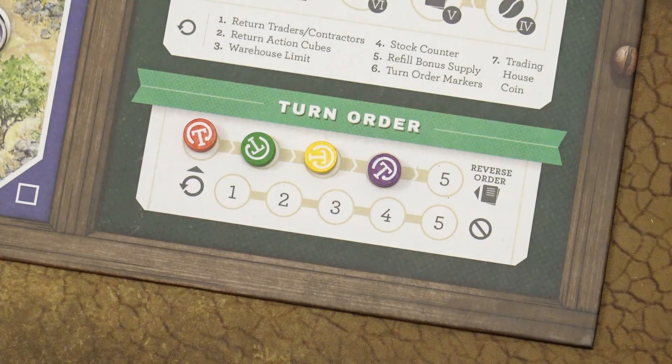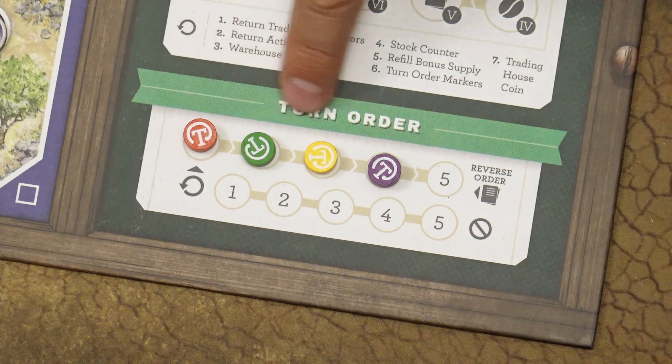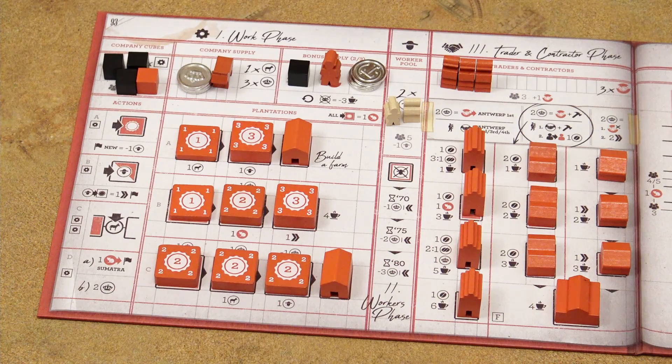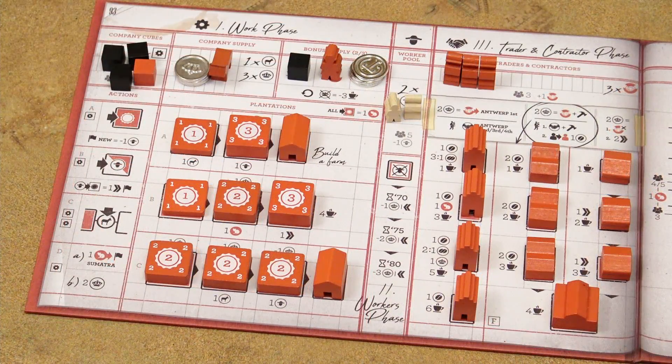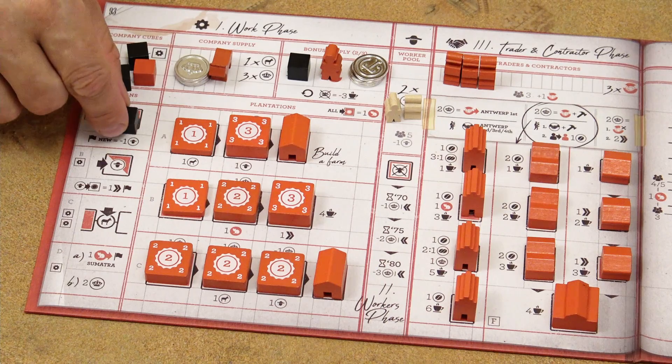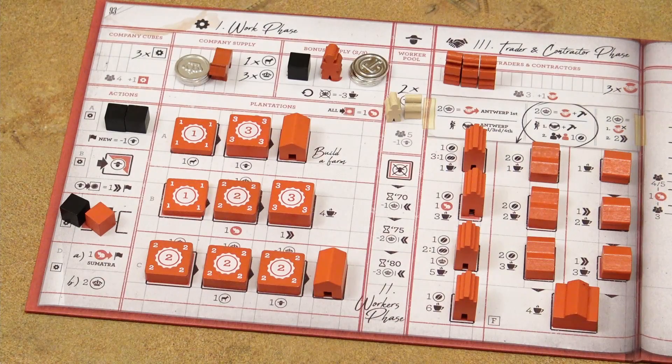In the first phase — the work phase — players take turns in turn order starting with the first player. On your turn, you must place one of your action cubes from the company cubes area onto one of the four action spaces and perform the corresponding action, or you can pass. You can take the same action multiple times during the same phase. When you pass, you may take no more actions in this phase, and when all players pass the first phase is over.